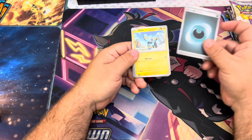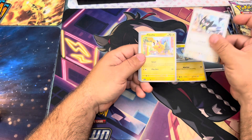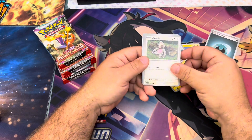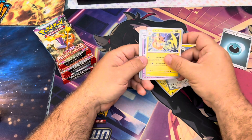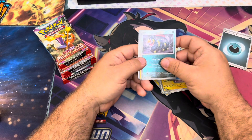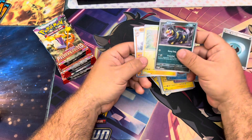We're going to start here with Shinx, Riolu, Pikachu, Slakoth — because he's a Slakoth — oh, Raichu! There's a cool illustration of a Raichu card too, it's really nice. Arctic backs, Seviper, Palmi, and Oranguru.